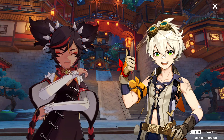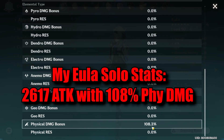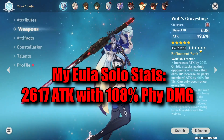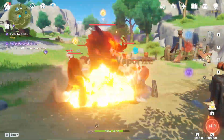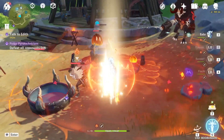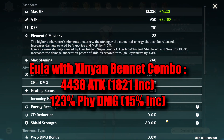Okay, now let me test it with my Eula. This is my Eula's solo stats. And this is my Eula with Xinyan and Bennett as support.